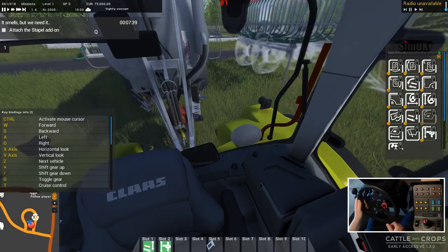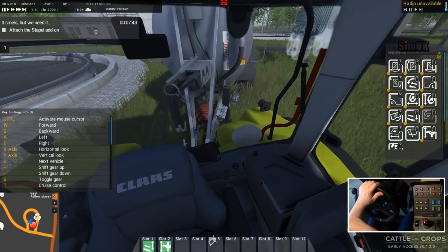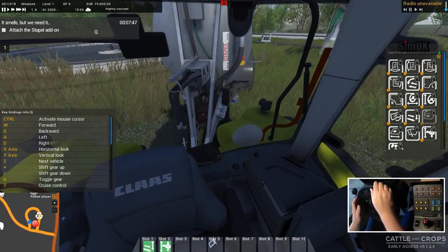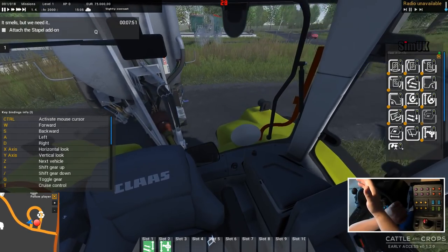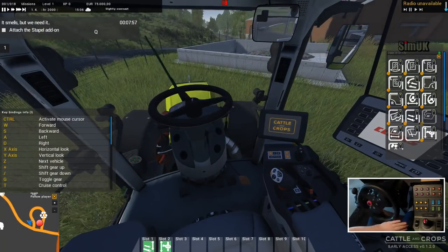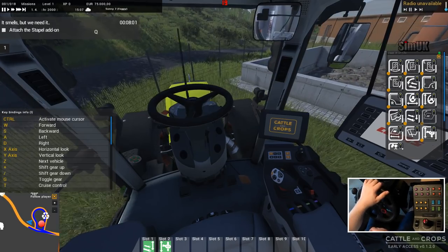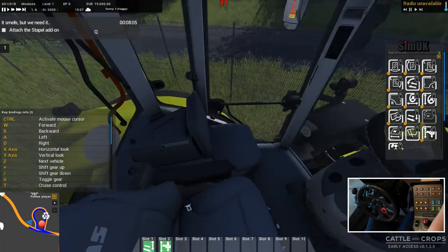Forward gear. Look at the way that the grass is being flattened by the wheels — the attention to detail on the object itself. Don't want to crash. Try and get as far up into this corner as I can. Slam on the accelerator so that I can stop.